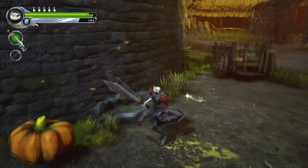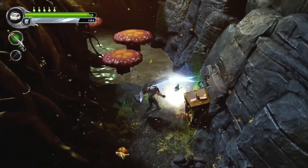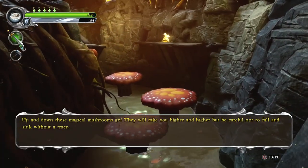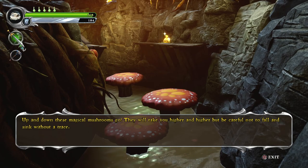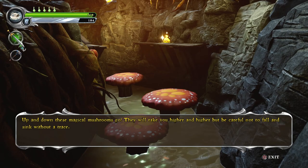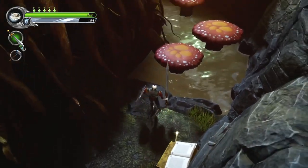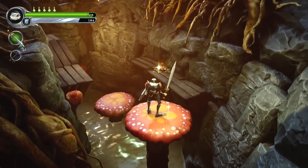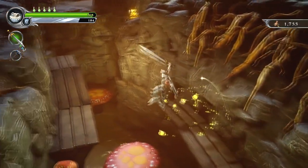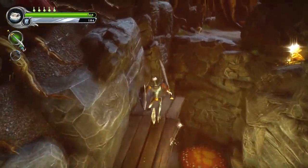I wonder if Woden could've accomplished such a feat. Up and down these magical mushrooms go — they will take you higher and higher. But be careful not to fall and sink without a trick. Less sinky, more drinky. Although, before we get to the drinky, we're gonna have to finish this quest. And then we shall be drinking the finest pumpkin ale Gallomere has to offer.